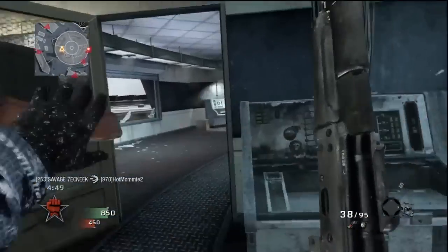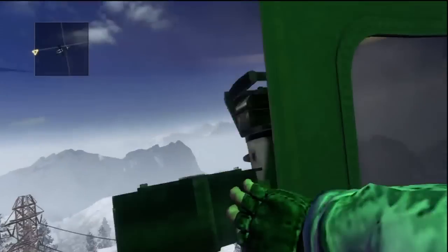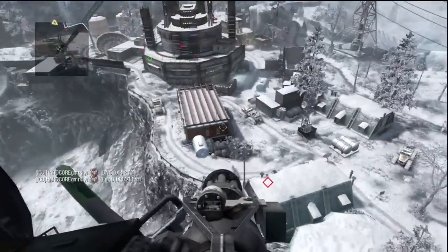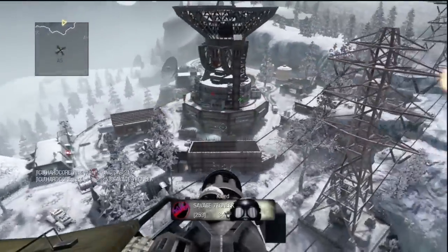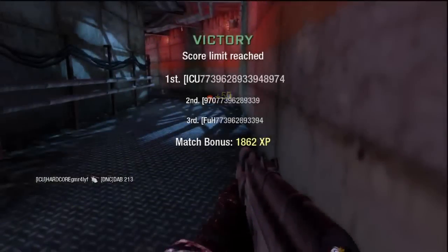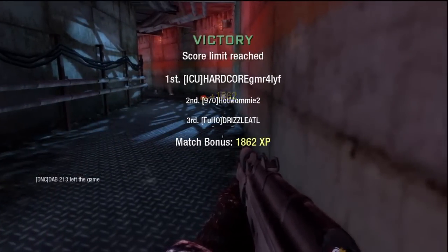Hi guys, this is Hardcore Gamer for Life and it's time for another hopefully entertaining gameplay commentary. I've been posting a mishmash of assorted game modes on escalation maps for a couple of weeks, but in this gameplay I'm going to be going back to one of the original maps that shipped with this game. On this map I will typically pull out a sniper or an assault rifle, try to stay around the corners and the edges of things, and work the corners of the map — a strategy many of the strongest free-for-all players utilize.